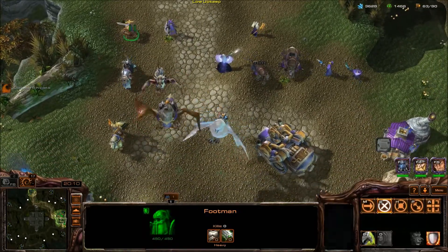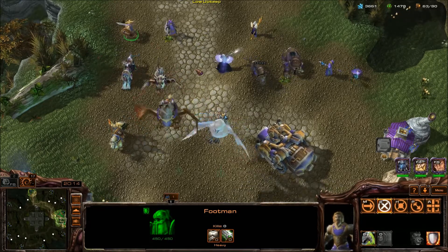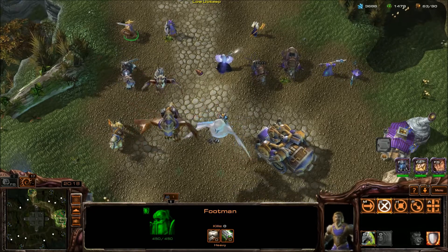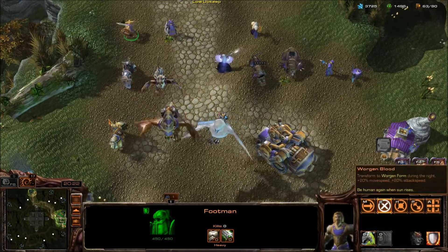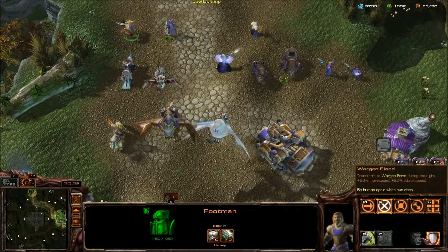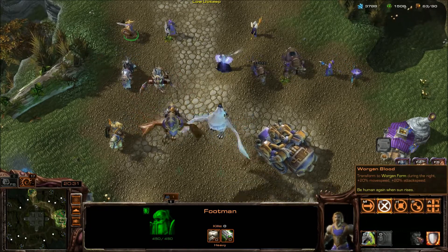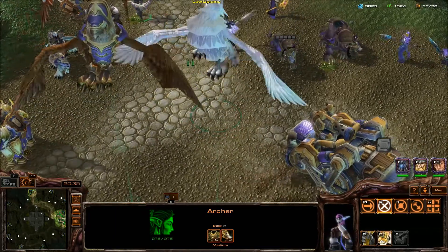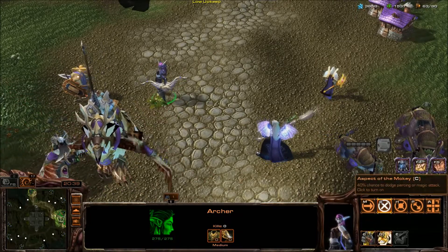We have a standard Alliance Footman here, and as you can see it just turned from daytime to nighttime — there is a day/night mechanic in this game, and it directly affects the Footman. During the night, Worgen Blood gives him 20% movement speed, 20% attack speed, and he becomes a Worgen. So if you're playing Alliance with lots of Footmen, attacking at night is probably a good idea.